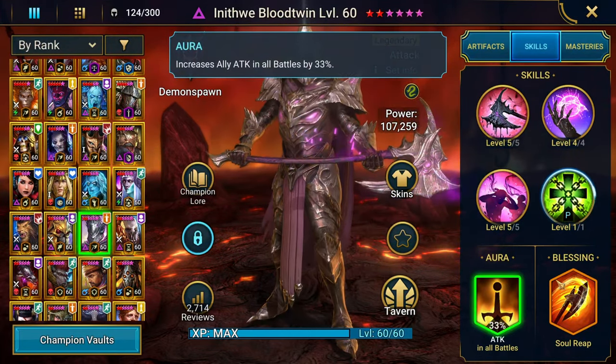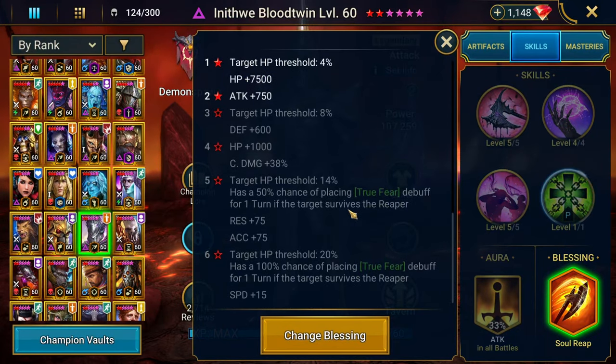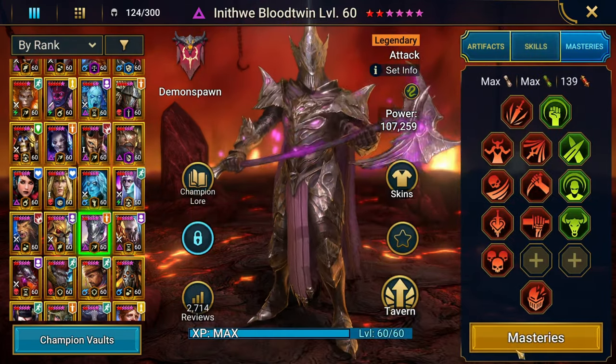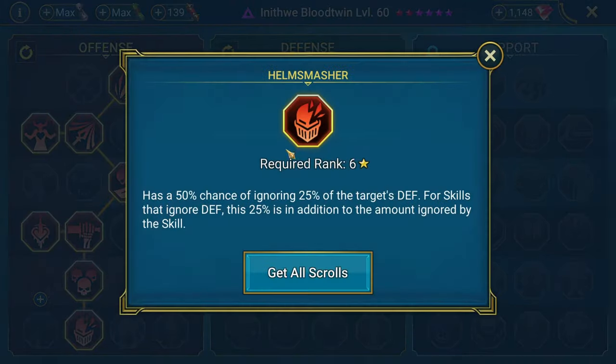He increases ally attack in all battles. We have a Soul Reap blessing on him — it's a blessing, so once I get a higher blessing I might consider something else, but for now I'm digging Soul Reap. Here are the masteries. As always, do not blindly copy the masteries — but you can go ahead and blindly copy these masteries. Not too much thought was put in here; I basically just wanted to get Helm Smasher.